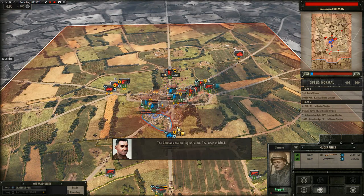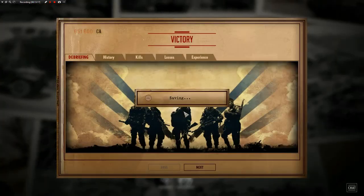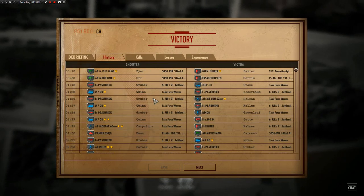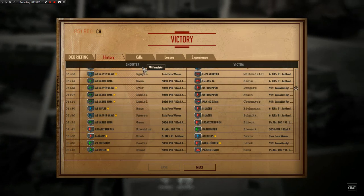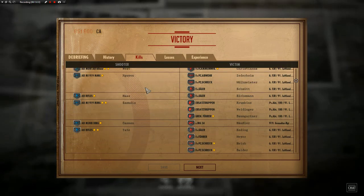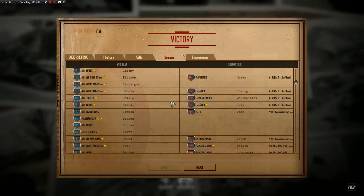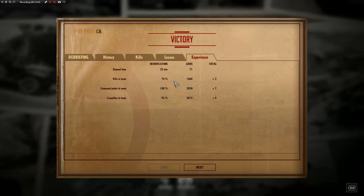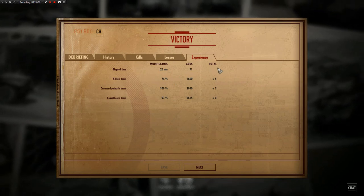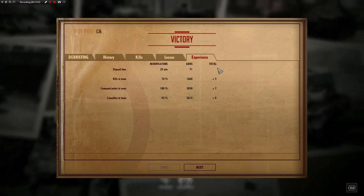We just barely held it by the skin of our teeth with the Germans getting in so closely! A really awesome fight - Blood on the Risers, 28th - just a tremendous amount of action. Looking at the kill stats, we can see the machine guns and mortars did a lot of work. We absolutely lost a lot of men but we held, and that's what's important. If you guys enjoyed this battle and want to see more Steel Division, let me know in the comments and we'll try to make this a regular on the channel!